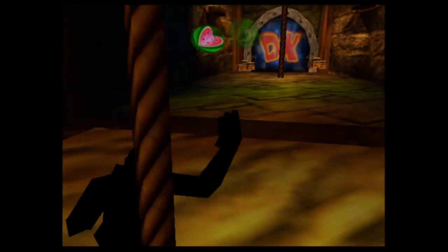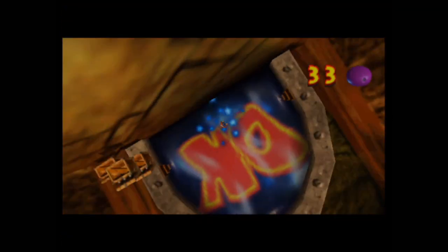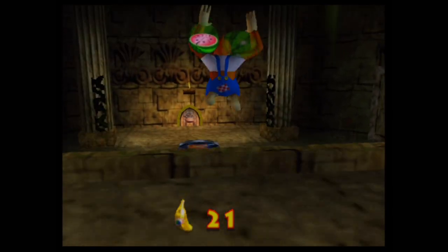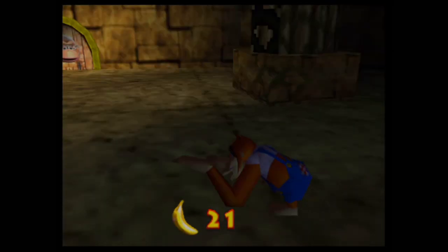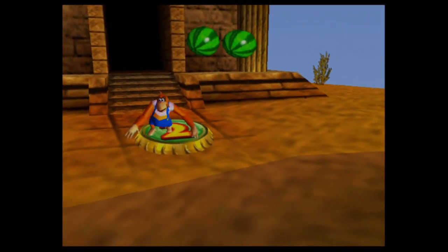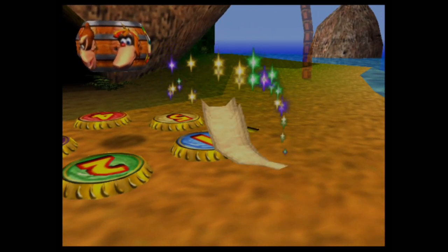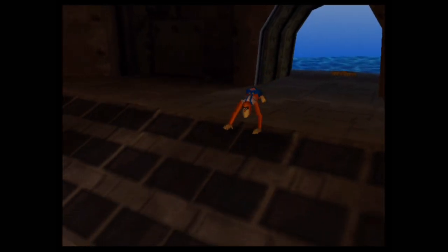That basically takes care of Angry Aztec for a while, until we're able to access the fifth and final playable character. Let's head back to DK Isle to tackle some more things. So far we've got about 21 golden bananas — this might take a while to collect everything, since this game has so many collectibles. I'll double-check the total count before the next part this coming Friday.